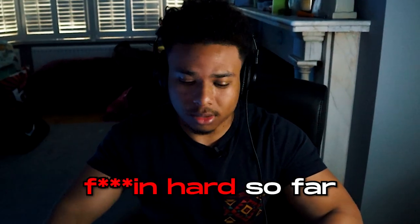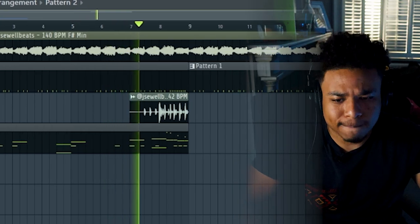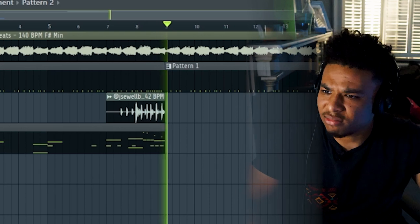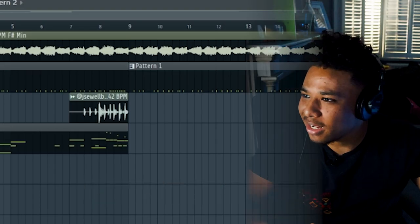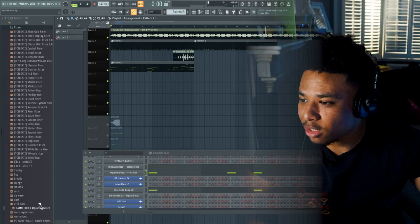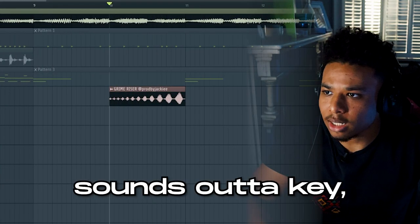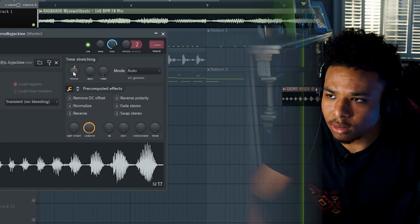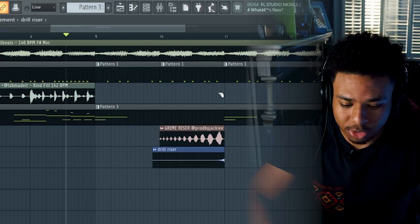That's sounding fucking hard so far. So let's copy these kick notes, go into this little open that I got, lower the velocity. I just got an idea — and when I say I've just got an idea, what I really mean is I saw one of my friends do this, so I'm going to completely copy him and pretend it was my idea. I'm going to grab this grime riser from a Prod Jacky kit. It sounds out of key, so let's pitch it up until it sounds alright, and then let's get a riser and layer it over. Let's cut a hole in the percussion as well.